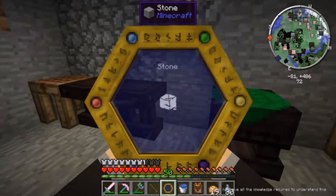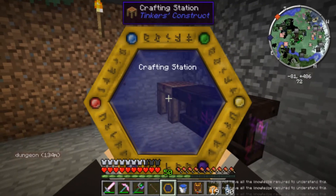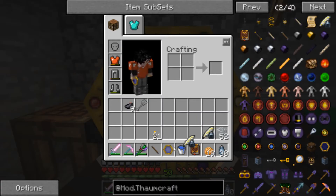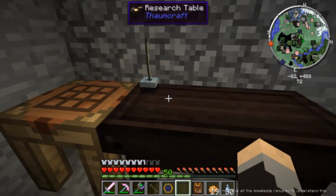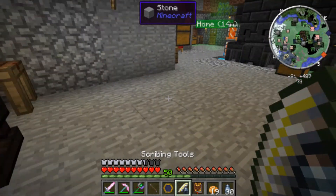I'm going to try to analyze the arcane work table - no, it will not let me. How about the normal table? Do not have the knowledge. I never have the knowledge. What can I do? I'm a dummy - for the moment. So now we take the scribing tools and we right-click them on the table, and that turns it into a research table. Now we have a research table.